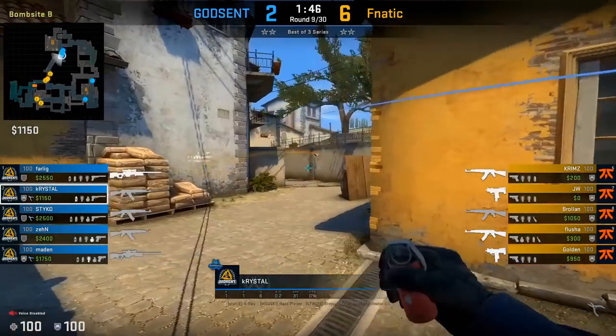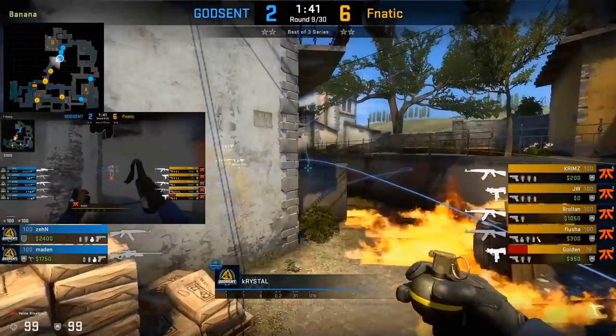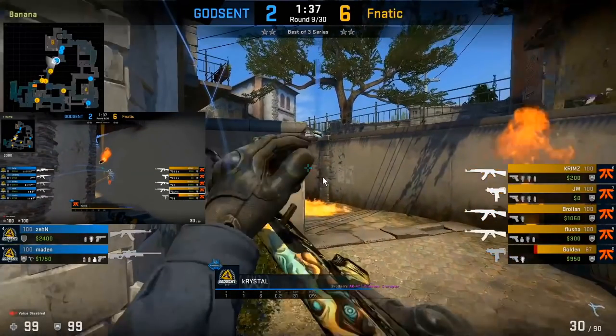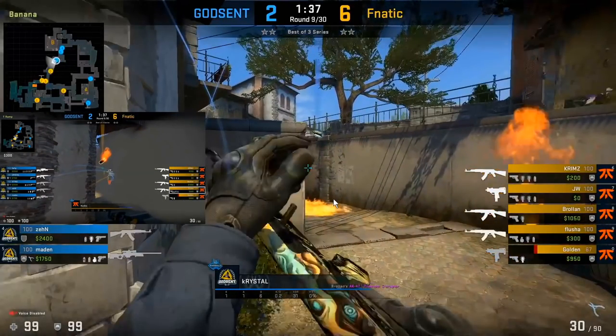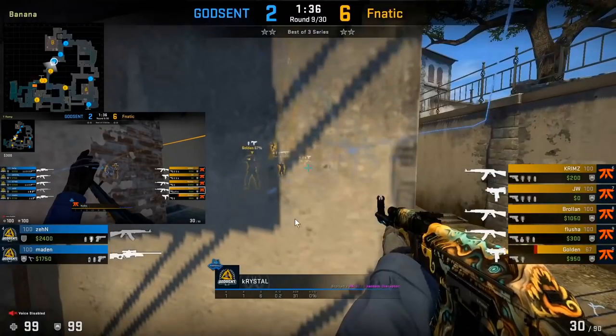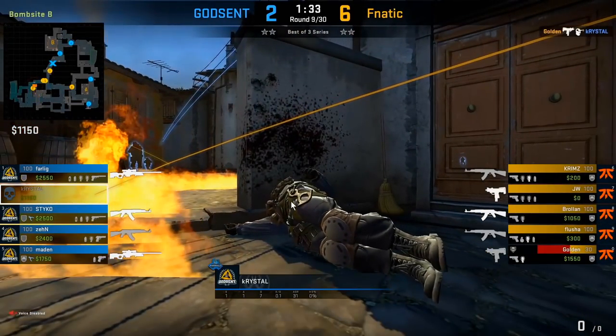From Crystal's point of view: he throws the deep smoke, closes with a Molotov, then throws a nade towards Logs. That timing of when those nades come through is exactly when Flusha throws the Molotov towards half wall. At that point Crystal needs to make a decision — push forward or fall back. Because the Molotov forces him to push forward, it puts Golden in a better position to kill him.